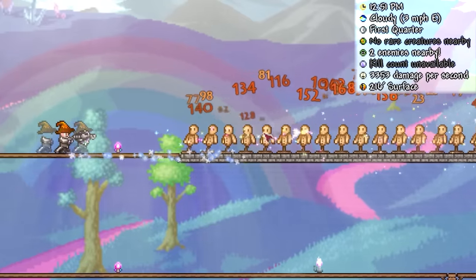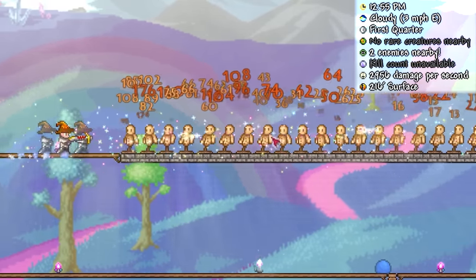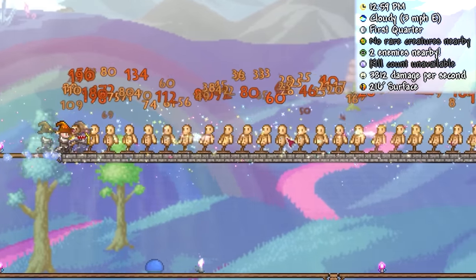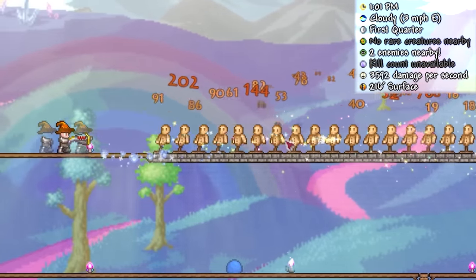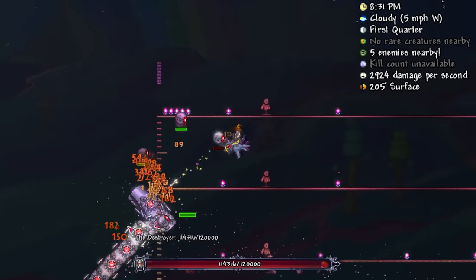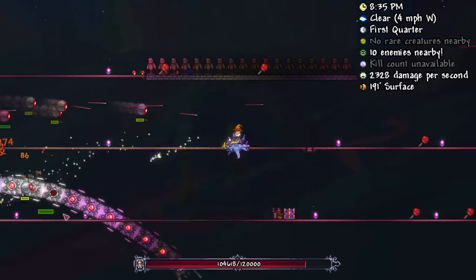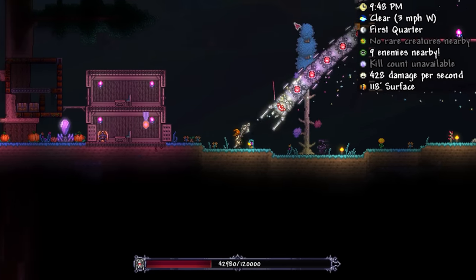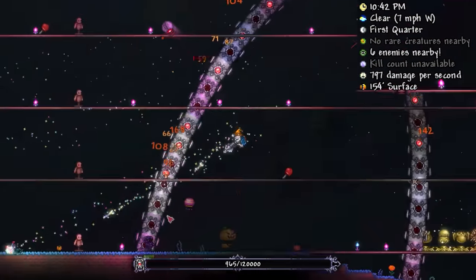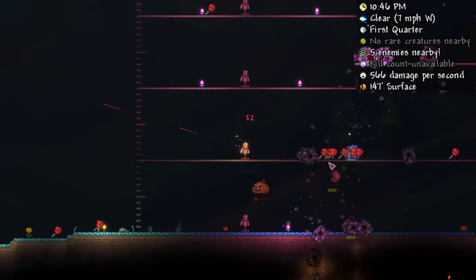Starting on the lighter side, we have the Hallowed Repeater with Jester Arrows. I've also included the Tier 3 Hardmode Repeaters in this pick, as they deal similar DPS without needing to defeat any mech boss. But assuming you have, that infinite piercing will go a long way, allowing you to deal thousands of DPS if lined up correctly. In the perfect scenario, you'd be able to defeat the Destroyer in less than 2 minutes — pretty impressive for a weapon rangers would typically obtain around this point.